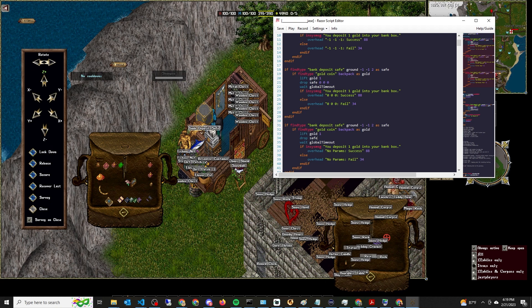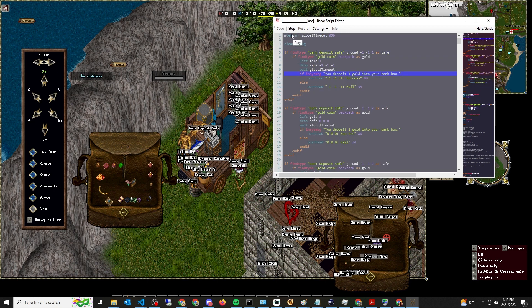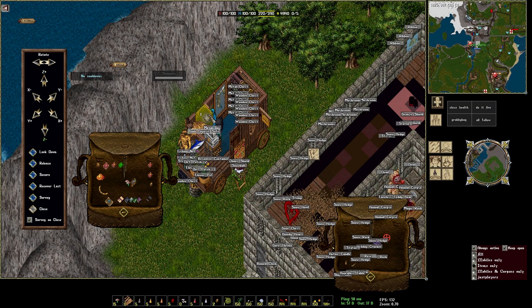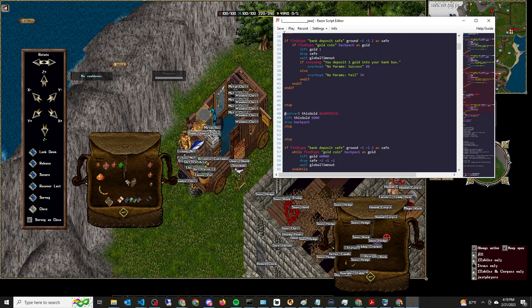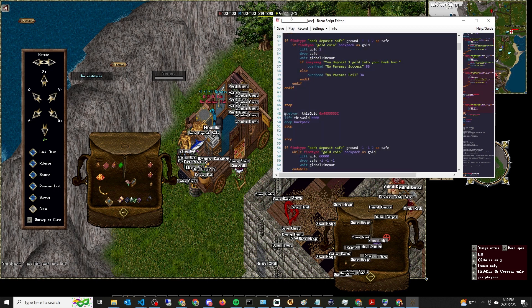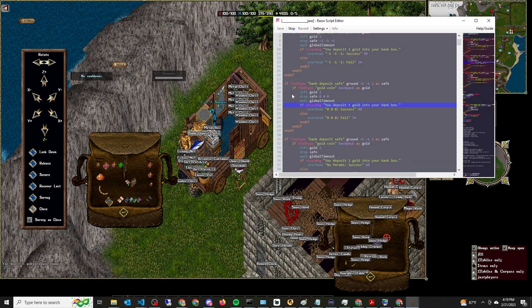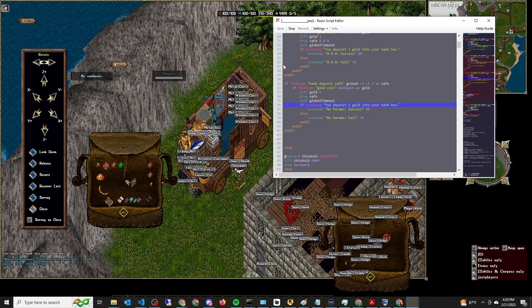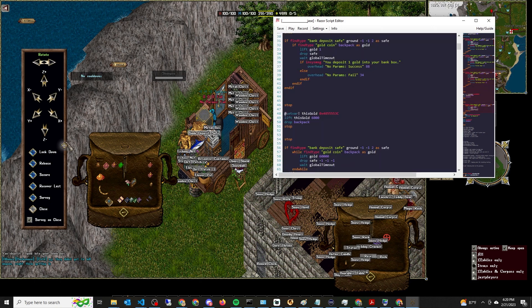If we do drop gold with either zero zero zero or no parameters on this type of safe, it doesn't work — it eats your gold. Let me confirm that again. My gold count goes down. Failing every time when I go too high makes sense, but right here you can see it's eating my gold coins right above my cursor, and I'm only depositing one.